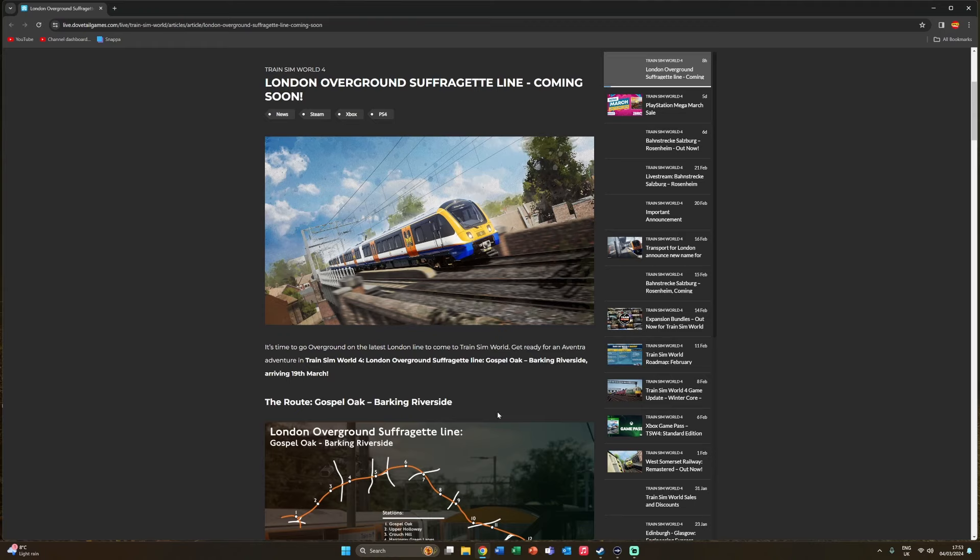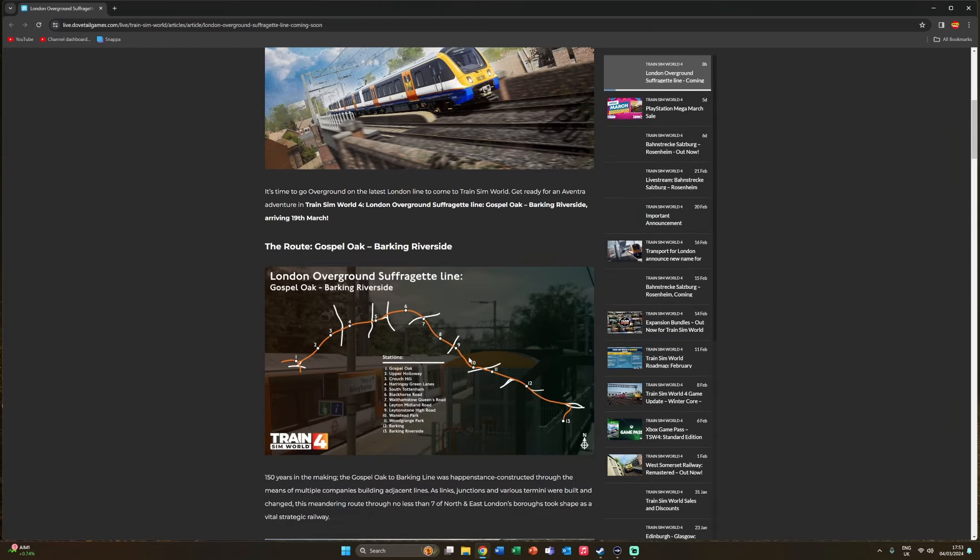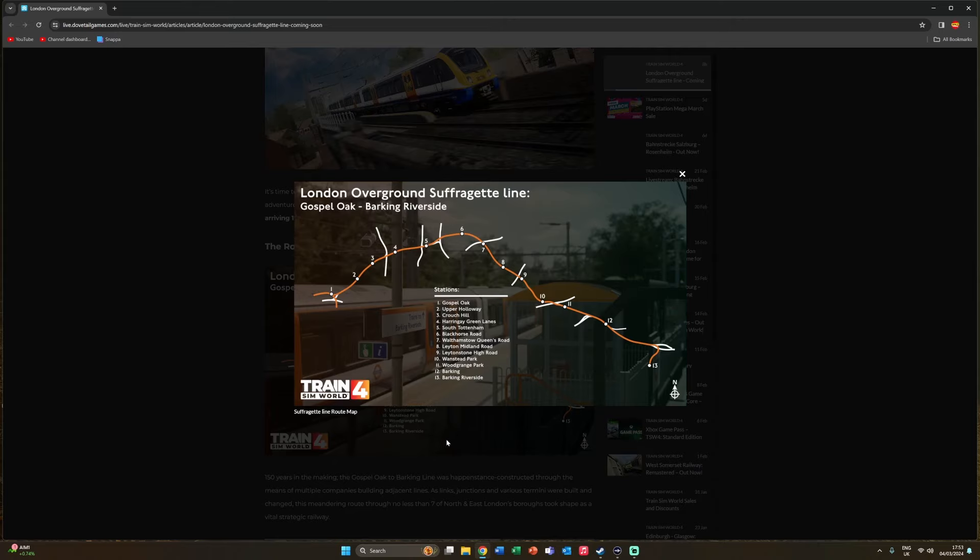There's a Dovetail Live article, which you'll find a link to in the description below. It says it's time to go overground on the latest London line to come to Train Sim World — get ready for an Aventra adventure on the London Overground Suffragette Line, Gospel Oak to Barking Riverside, arriving on the 19th of March. Let's have a look at the route itself — it is Gospel Oak to Barking Riverside, 13 stations in total, ending at Barking Riverside.